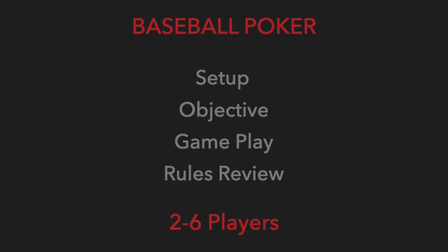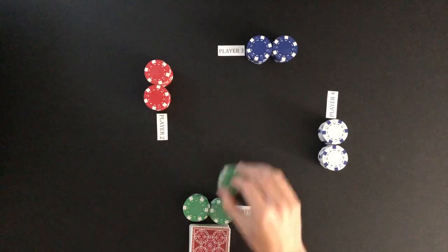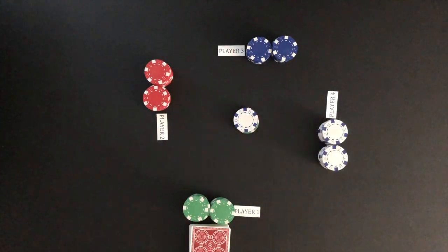The game is played with two to six players. To play you will need a 52 card deck and something to make bets with such as poker chips. Before the cards are dealt each player will make an ante. The ante amount is determined before play begins. In this game the ante will be one chip.